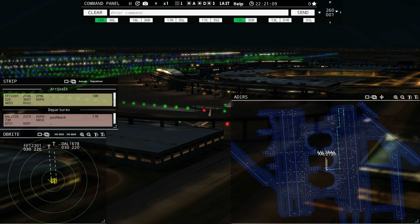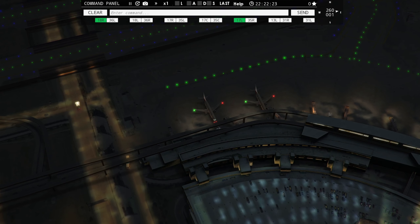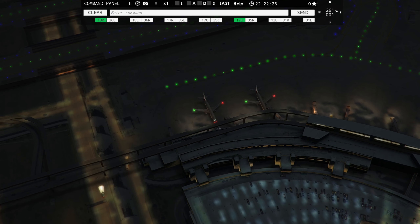American 2720, runway 17 right, taxi via Kilo Zulu Lima. Tower, American 2443 with you, runway 18 right. Tower, American 2844 requesting push and start. As you can tell, we already have flights coming in — looks like three now popping up on radar. American 2844, pushback approved, expect runway 17 right.